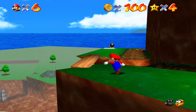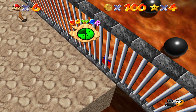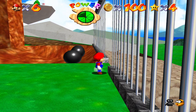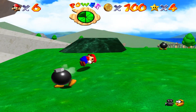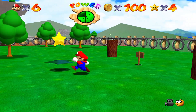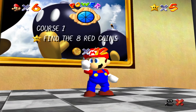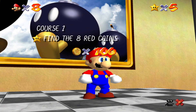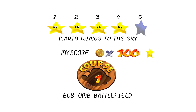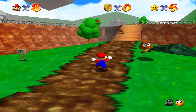That is the 100 coin star. You can save your game after picking one up — it does not kick you out of the level, which is the biggest reason you should do these alongside the 8 red coin missions, because you're going to be picking up a lot of coins anyway. Unfortunately Mario Sunshine does kick you out of the level after a 100 coin shine, which is pretty annoying. We have one more star to get today. Because of the wing cap, which I believe you need around 10 or 11 stars to unlock, we'll be skipping Mario Wings to the Sky and getting that star right behind the Chain Chomp's gate.